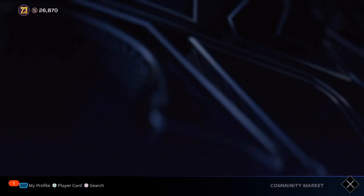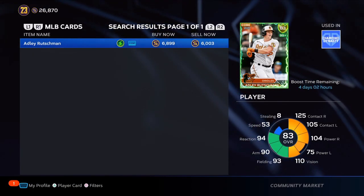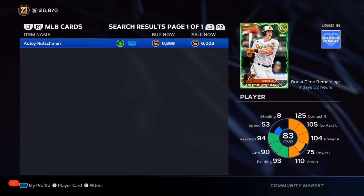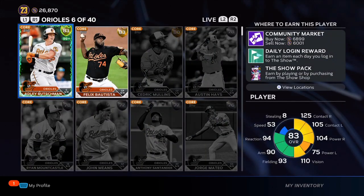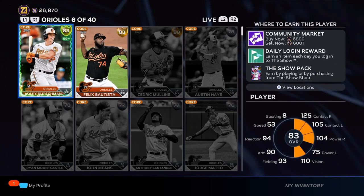Looking at this 83 overall Adley Rushman who is currently supercharged — that is a program in the game. He is going for over 6,800 stubs for a gold. If you look on the marketplace, an 83 overall right now is between 1,200 and 1,600 stubs. He is going for 4 to 5 times that.